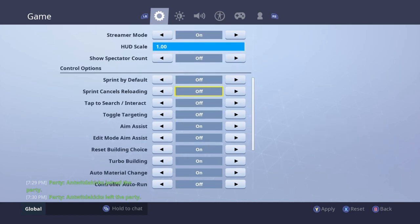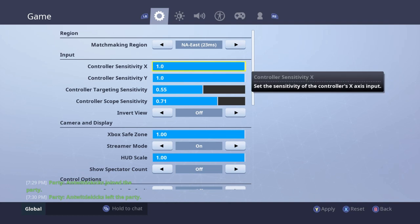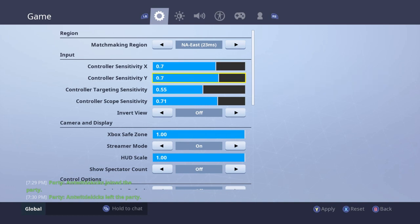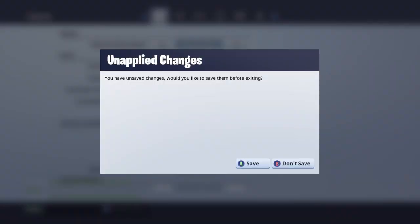With aim assist off you have free aim, just like PC, since Xbox and controller have aim assist. Also, auto-run hurts your movement, so don't turn that on. For sensitivity: if you're reacting too quickly and missing, turn it down; if you're reacting too slowly and missing, turn it up. That's tip number two.